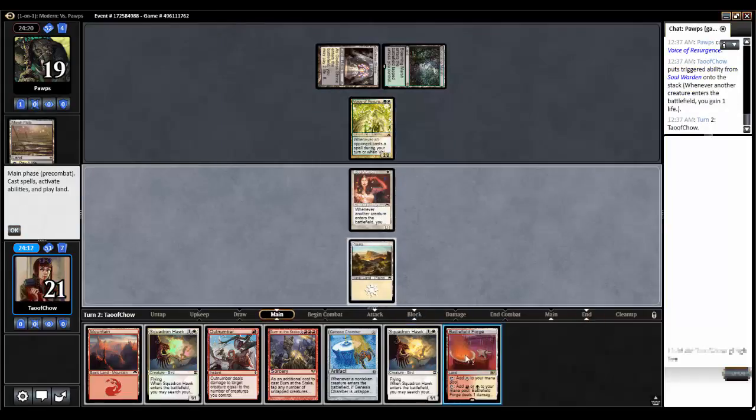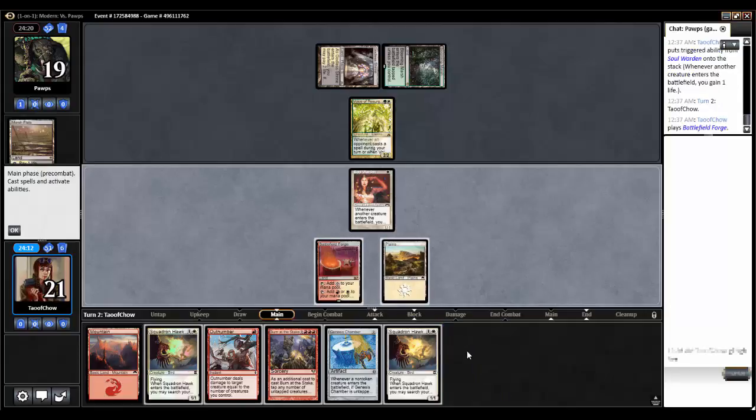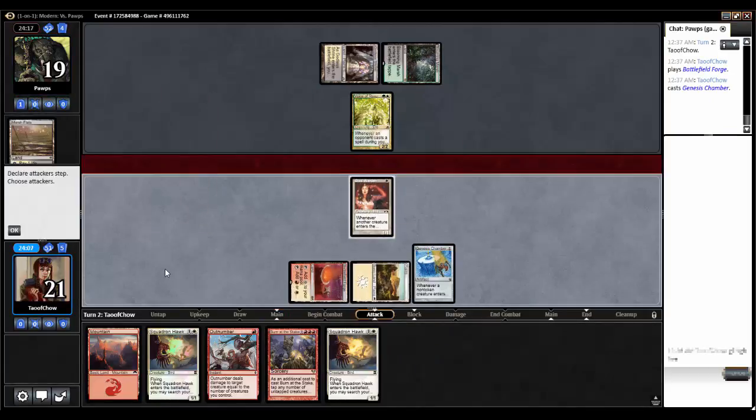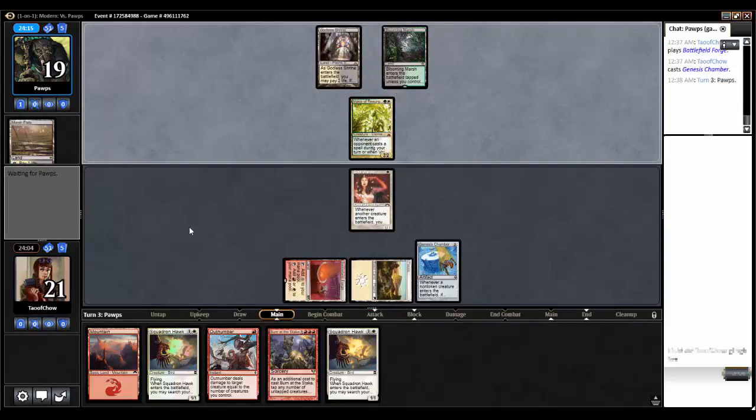Let's go Battlefield Forge, tap, tap, and we'll cast Genesis Chamber this turn. I'm not going to swing. Next turn I'll be casting a Squadron Hawk.